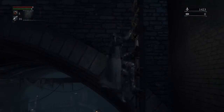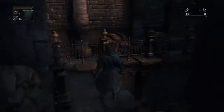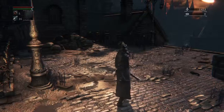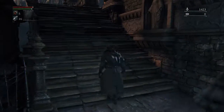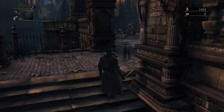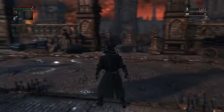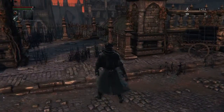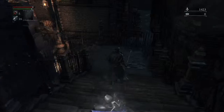Now we're just going to head our way back up to the top. If you head to the left, there's the Cleric Beast boss fight, which depending on how many blood vials you have, you might be prepared for. I only have five, and it's highly likely I'm going to get hit a lot during that fight, so I don't have nearly enough. Instead, I'm going to head across and down these stairs over here and try to continue forward.